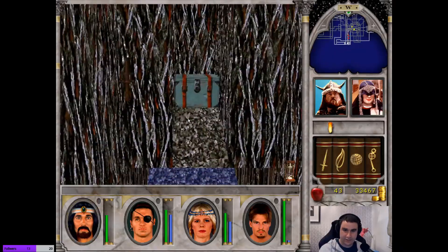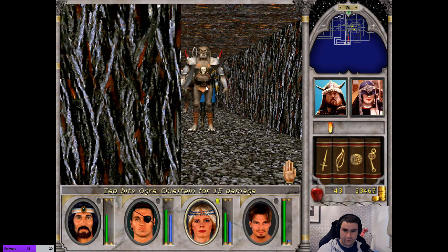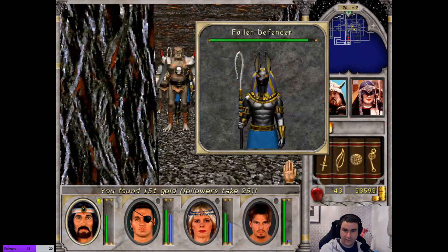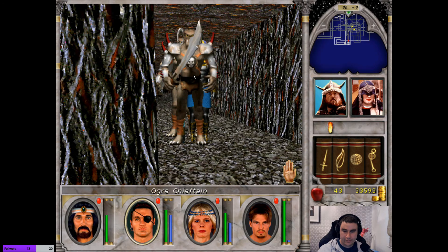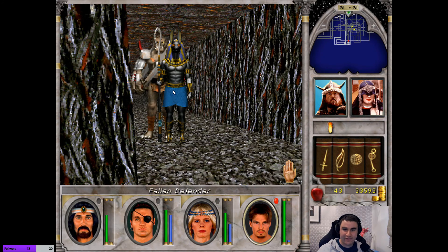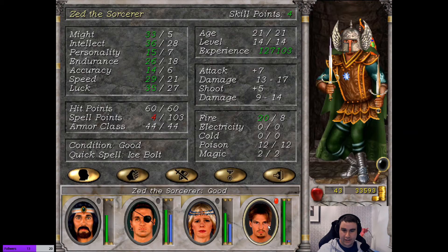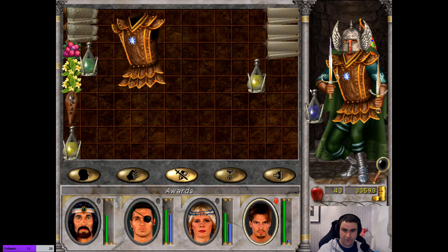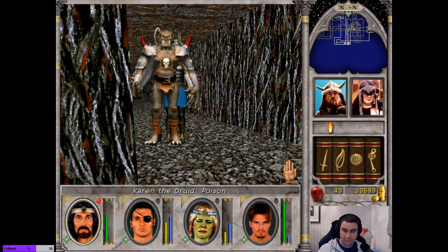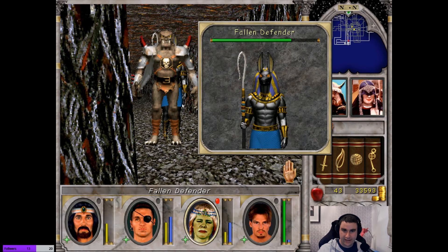Now they're going to attack us again — retreat. There's a chest there. Can you loot this? Nothing in there. It doesn't have that much HP — six damage took off like a big chunk. We're probably going to take the hit here just so we can drink some. That wasn't too bad. Got poisoned. 30 damage — pretty good.